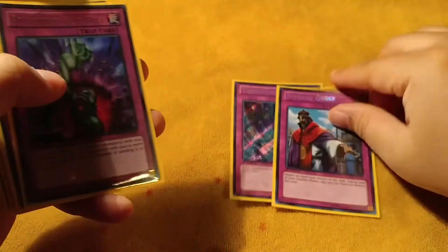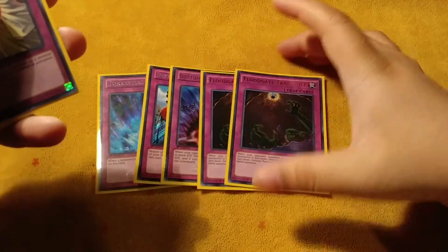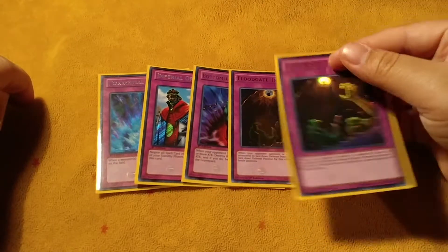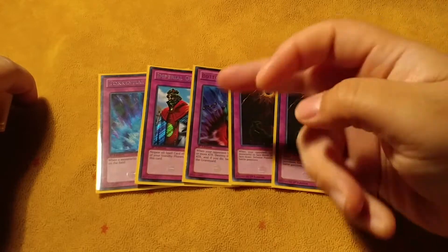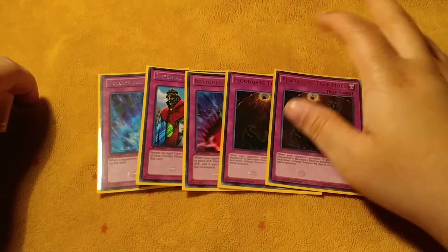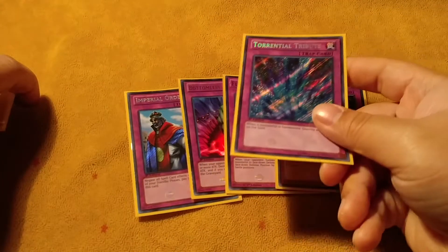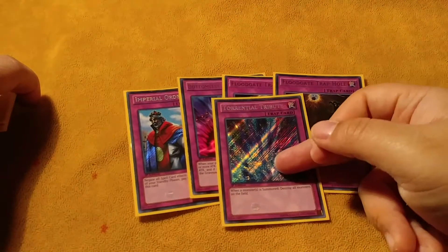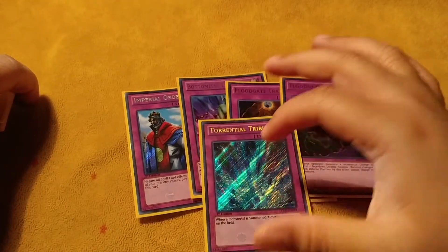Torrential, Imperial Order, Bottomless, and two Floodgate Trap Hole. I was playing three Floodgate, but sometimes just setting their monsters was problematic for me, so I played one Bottomless — I might put three Bottomless, but right now I really like this ratio. I was going to play three Torrential, but you cannot activate a Paleozoic Monster under Torrential as a chain because the Paleozoic will die.